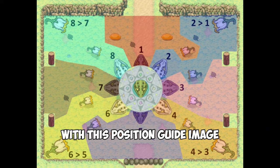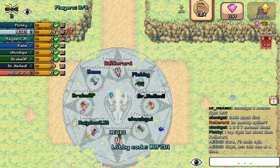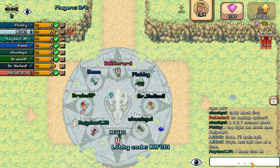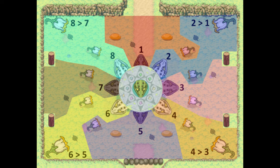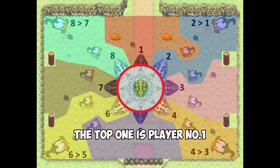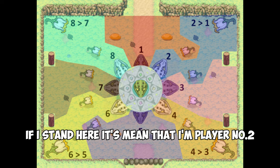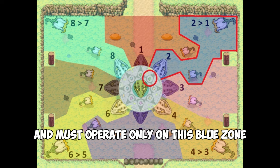You need to be familiar with this position guide image. It may look a bit confusing, but let me explain step by step. In the lobby, you can see a ritual circle on the center, which is the same as this map. There are eight flower platforms for eight players. The top one is player number one, going up to number eight in a clockwise pattern. For example, if I stand here, I am player number two and must operate only in this blue zone.